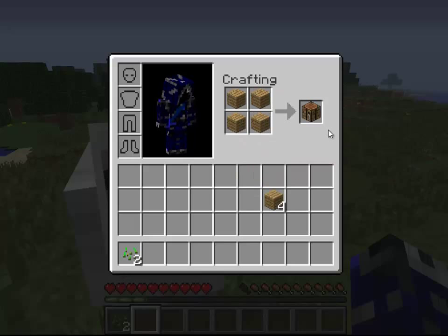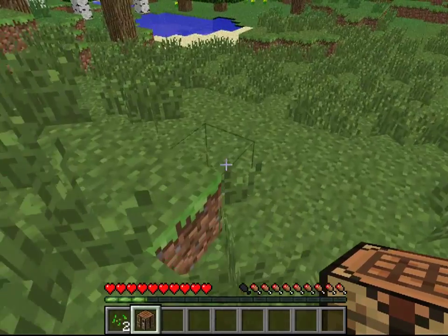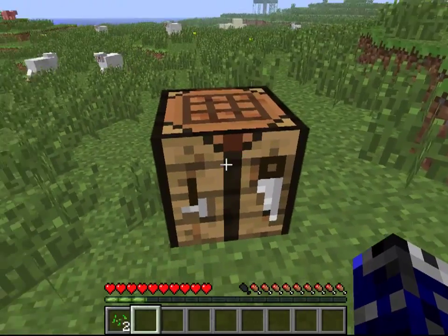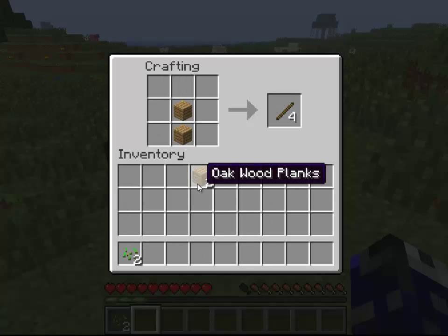First thing you're going to want to do is put all four planks in and you've got a crafting table. This is a block, so you can simply throw that down and now you have a crafting table. Right-clicking on this will bring up a menu similar to your inventory, but instead your crafting box is no longer 2x2 — it is now 3x3, giving you endless possibilities of crafting.